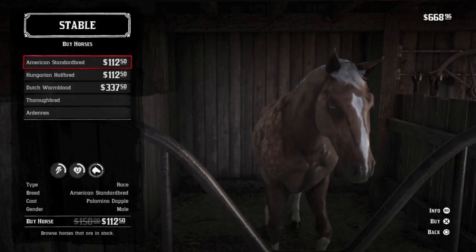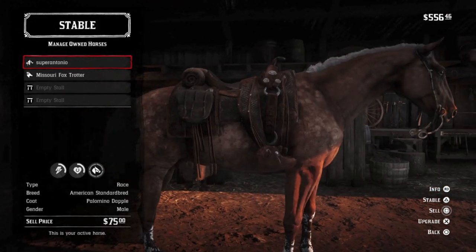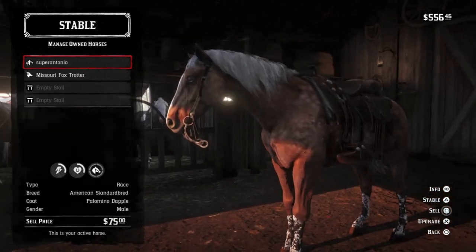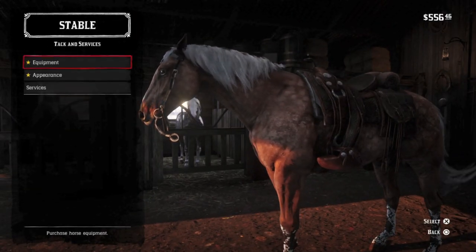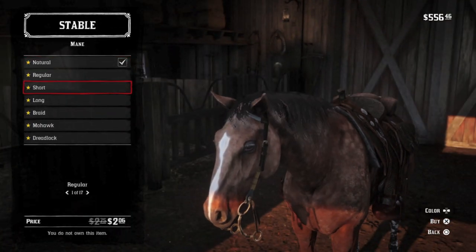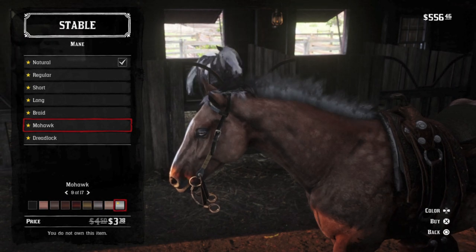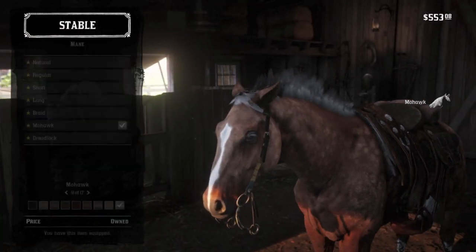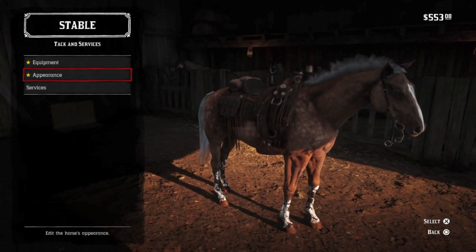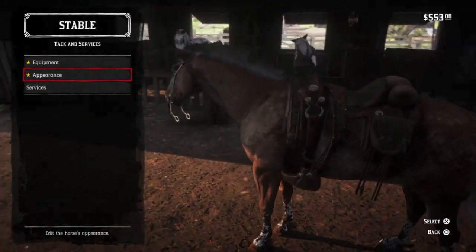The Palomino Dapple American Standardbred is a racehorse with a disappointing 6 health and 6 stamina. He also has the height and physique I like for Arthur, and he is technically the fastest horse in Valentine's stable. However, his bravery is nothing special, and he is not great at hunting. The Palomino Dapple coat is very attractive and he is certainly the prettiest horse in this stable, and will serve you well during missions and free roam, but honestly you can do better.